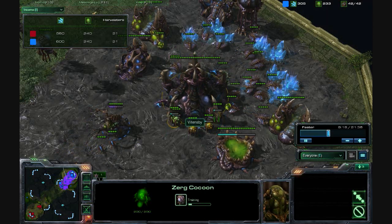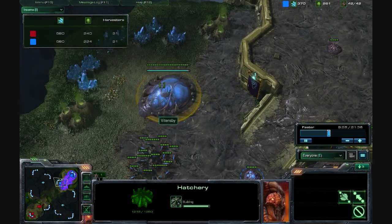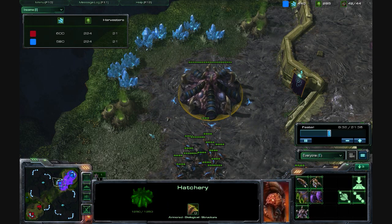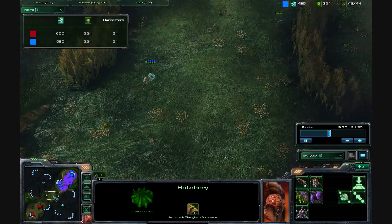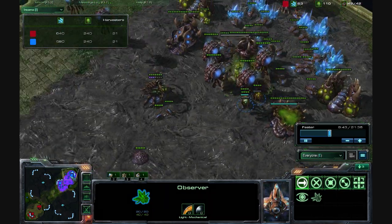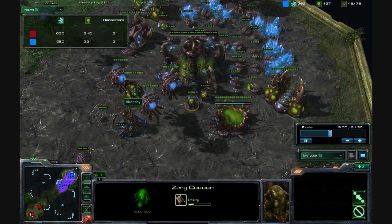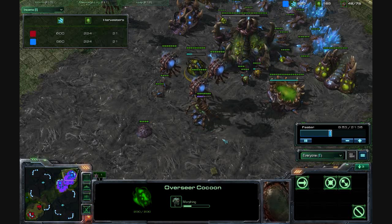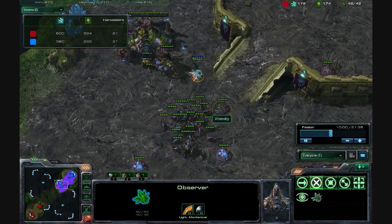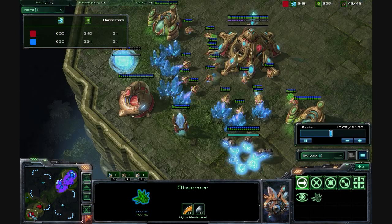Here comes a big spawn of Overlords because I'm at max supply, and I want to train up enough units to keep my first natural expansion fairly saturated. He's sending his Observer over. I actually did see this Observer eventually move into my base, and at this point, after I get a few Hydralisks, you should be morphing your Overseer Cocoon. Hopefully, if he's silly enough to leave his Observer there, you're going to find it — as you're going to see, he's going to walk right into my trap.